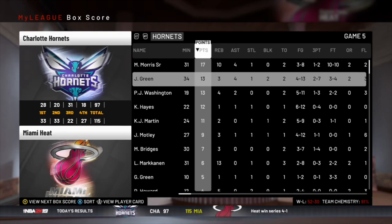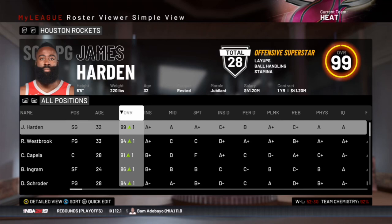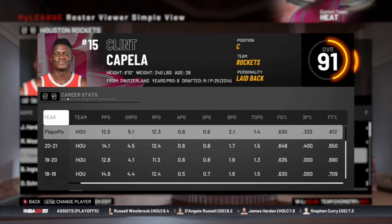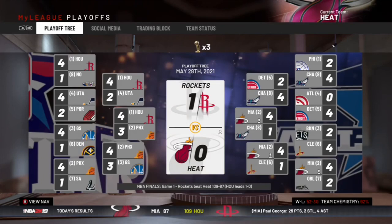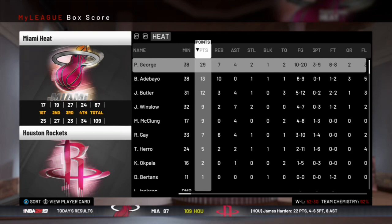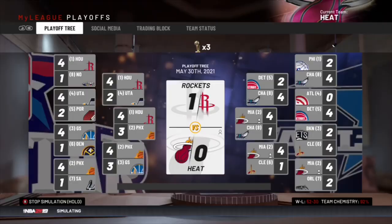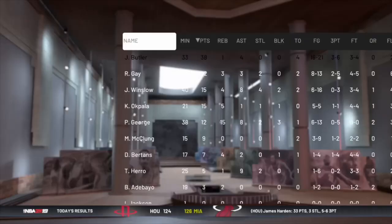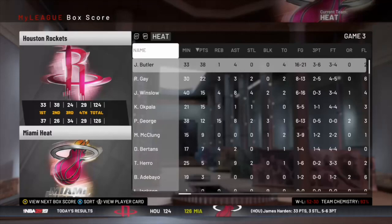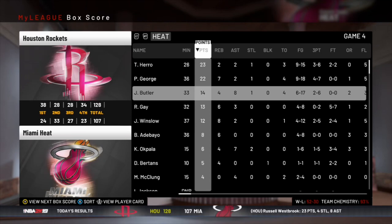In the NBA Finals we've got a heavyweight matchup versus the Harden-Westbrook Rockets. James Harden is insane in this game, Russell Westbrook also insane with triple doubles. They've also got Clint Capella, Brandon Ingram, and Dennis Schroeder. We lose game one — Harden with 22, Paul George plays well but Jimmy Butler has to step up the scoring. We're down 2-0. Butler comes through with 23 and 22 and we win game three. Jimmy Butler with almost 40 in game four, Harden also 30 points, but we go down three to one.